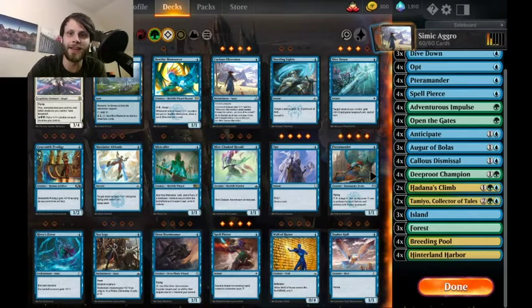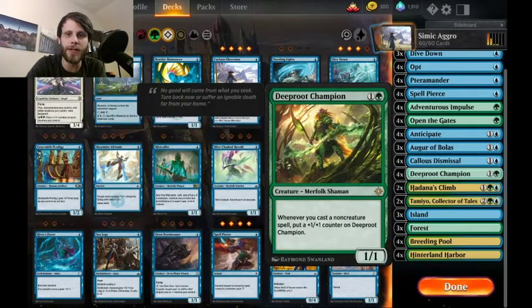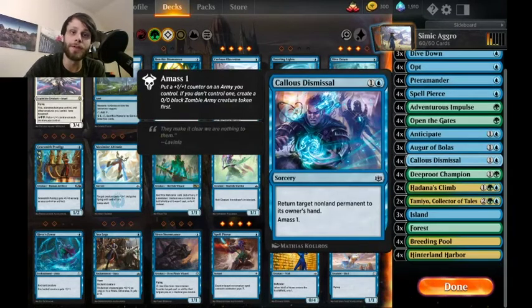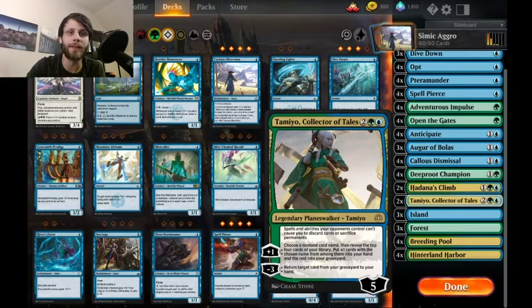We only have 14 lands, which is obviously far below average for a deck like this. With Open the Gates and Adventurous Impulse we're expecting to pull out lands pretty easily, and we really only need two to get going. If we get a Champion or Pteromander out, we can start casting Opt, Spell Pierce, Anticipate, Callous Dismissal. Ideally we can do anything we need with only two or three lands, so as long as we have one or two in our opening hand we're usually set.